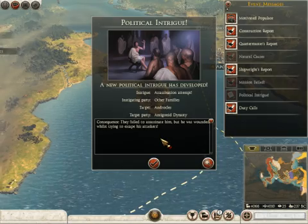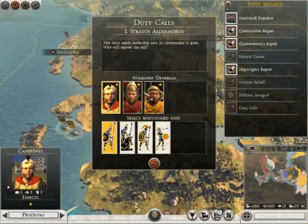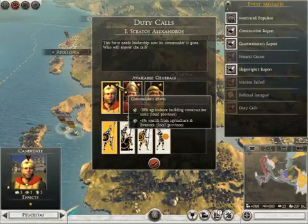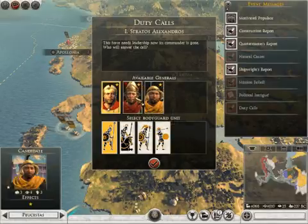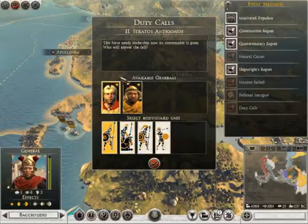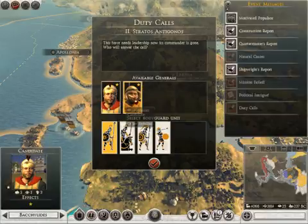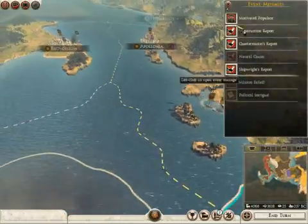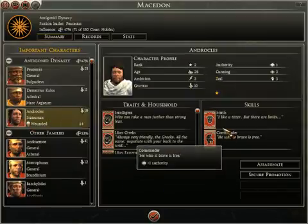Assassination attempt — oh, they just tried to assassinate Antrocles! You bastards. The degree to which that is not acceptable cannot be overstated. You are on backwoods duty, buddy. Oh wow — who else died? They wounded my other general. Which kind of led to them taking over all of my armies. So Androcles is wounded. Those rat bastards.